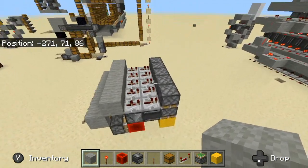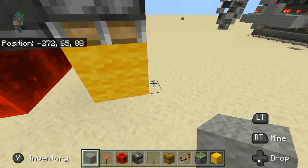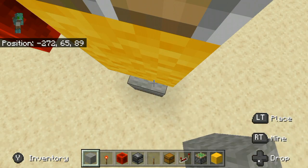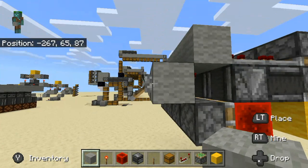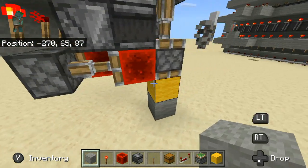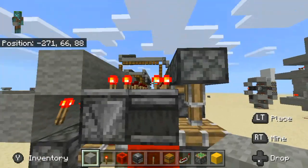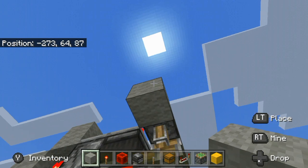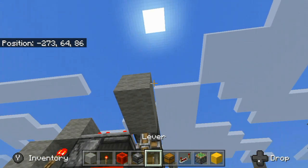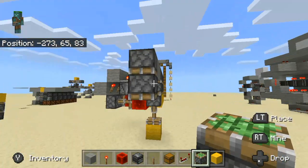Obviously you have to build this two blocks over where your block should be when this thing is extended. To build this, I would recommend starting by placing two of your sticky pistons like this.